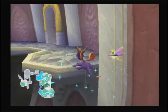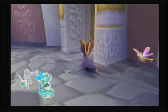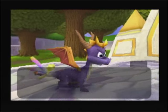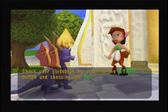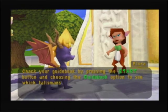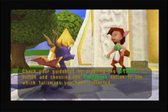Also, there was something else I was asked to show. Check your guidebook by pressing the Start button and choosing the Guidebook option to see which talismans you have collected.